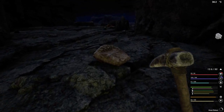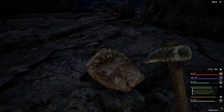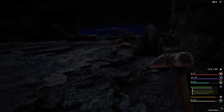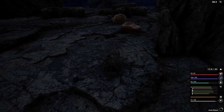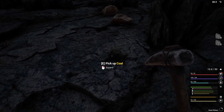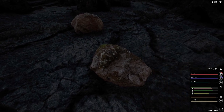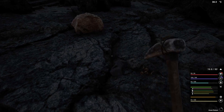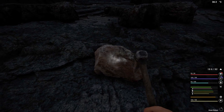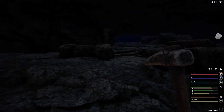It's clay, I don't want the lead. Small stone, don't want that. I will take the coal. Iron ore, we'll take that. My pickaxe is going to break shortly. Clay again.